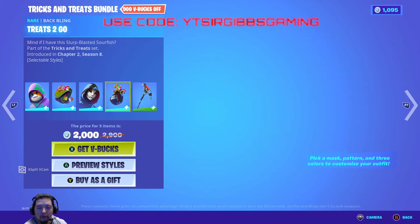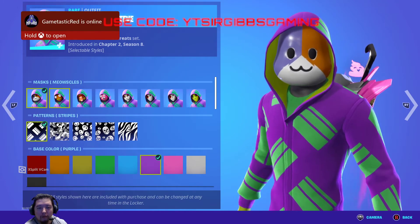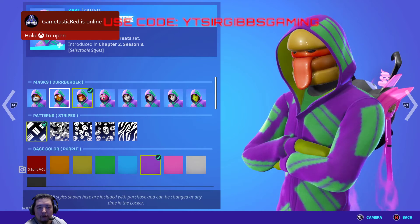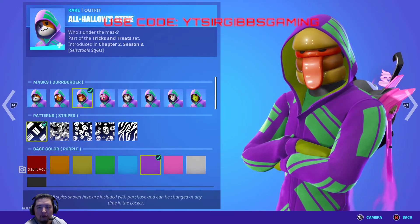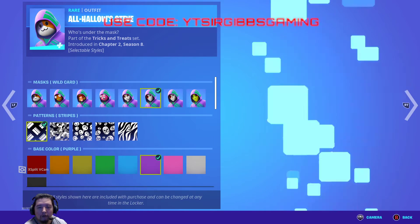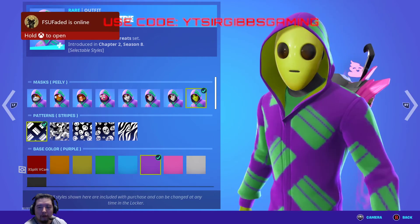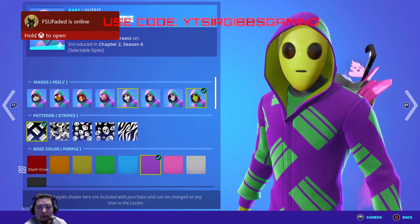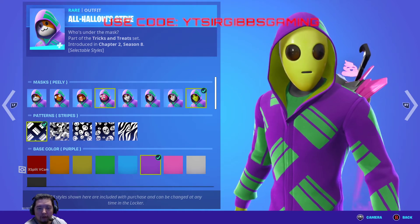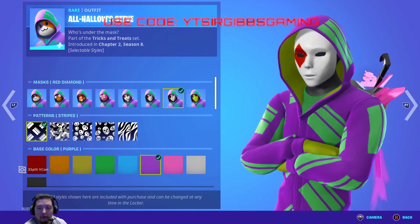The pickaxe that comes with it is okay too. The style options include Mr. Mouse Guy, Fish Sticks, Der Burger, Velocin Leader, Matt Drift, Wild Card, Red Diamond, and then you got Peely. I don't know how they got Peely, but okay. I think the coolest one is probably the Red Diamond guy.